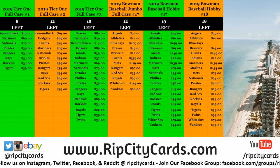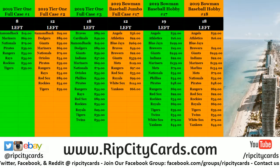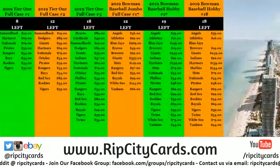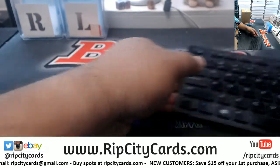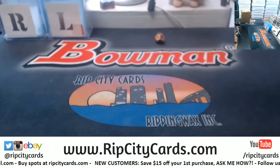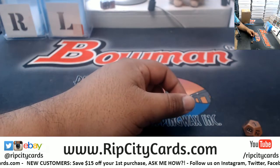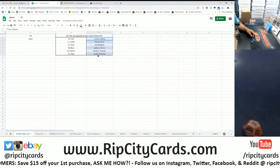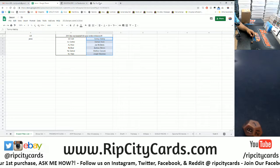Yo, what's up everybody, Cardboard Moses here. Time to do a little Tier One Baseball full case random divisions, number one, 2019 edition. Alright, first things first, it is a random, so we got number seven, lucky number seven. We're going to start randomizing the names and then random the divisions and see who has what.